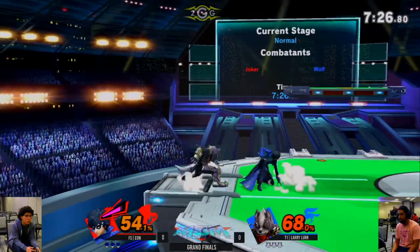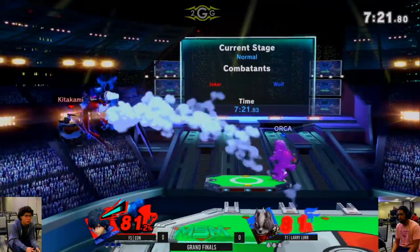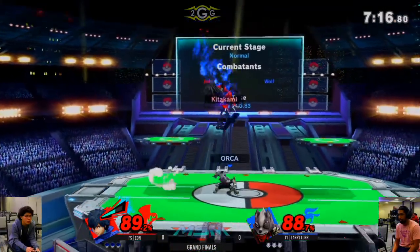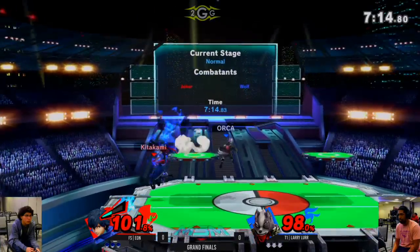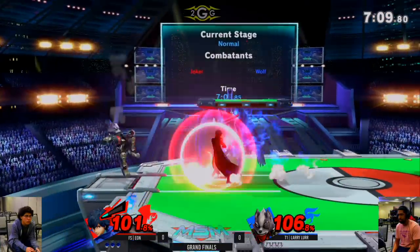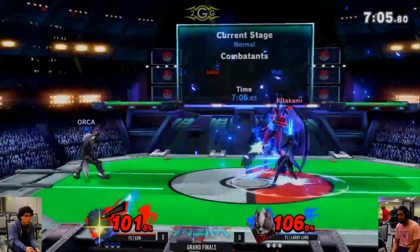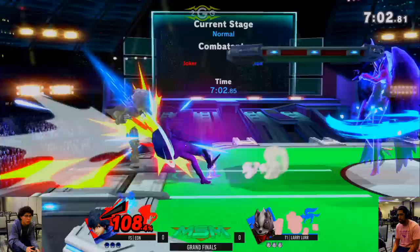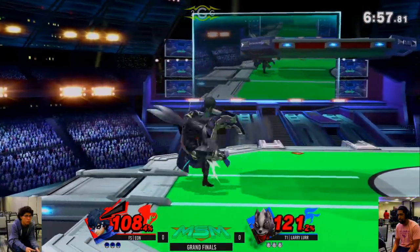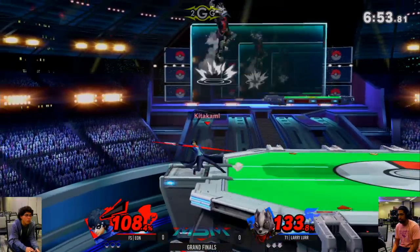There's nothing really glaring about either matchup — they both can combo each other and kill each other. He's got to watch that up-B because it's very vulnerable going to the ledge; he can actually get down smashed super easily from Wolf. Both players being patient, knowing that the first stock can snowball momentum, so they really want to be the first one to get the stock.